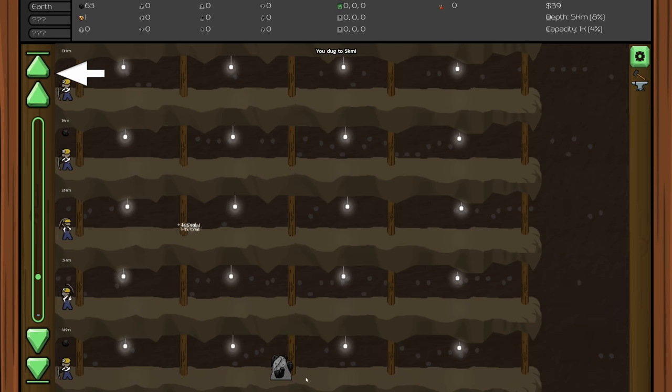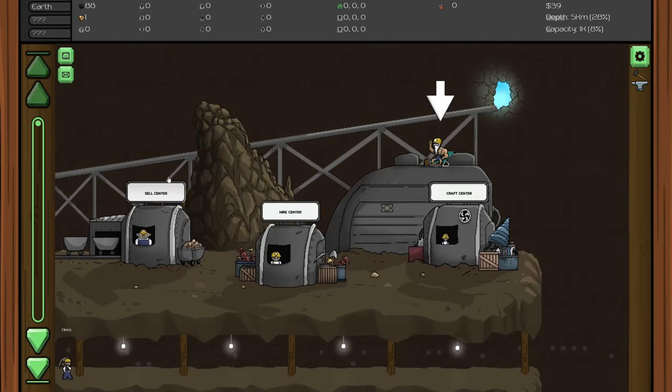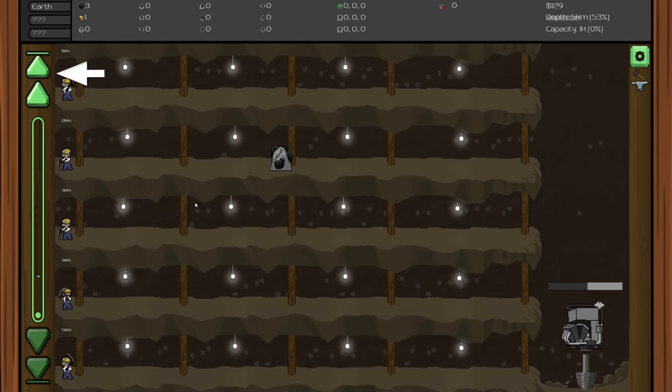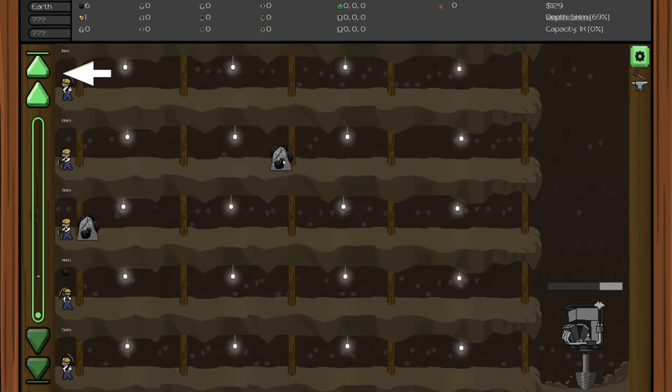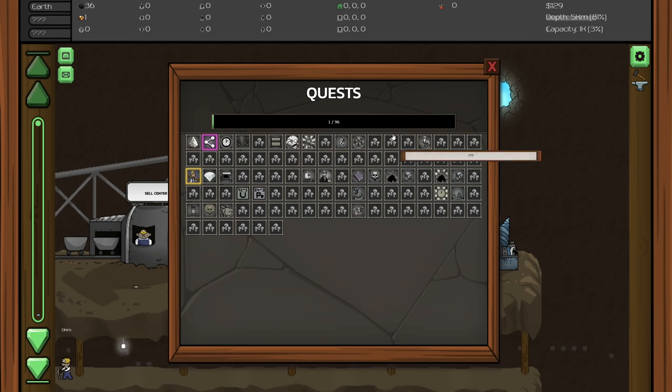Even though I didn't buy any additional miners, let's sell first - our time till full is now 12 minutes. Just by drilling down and having these miners going, huge help. Let's get some more miners going. There's also achievements here.